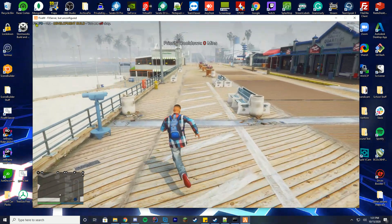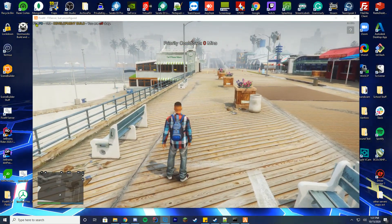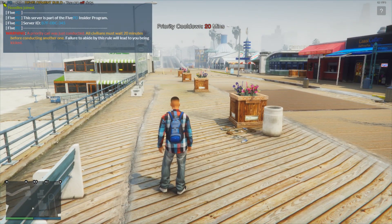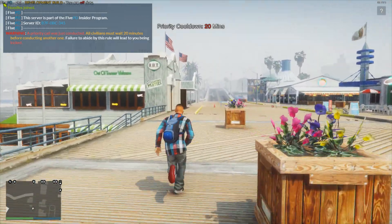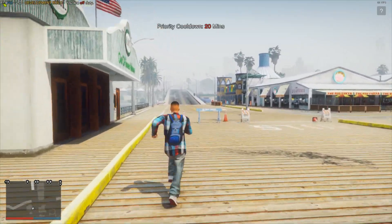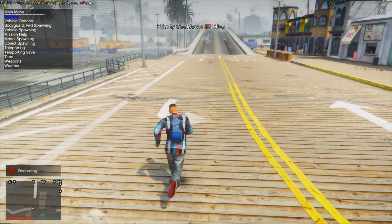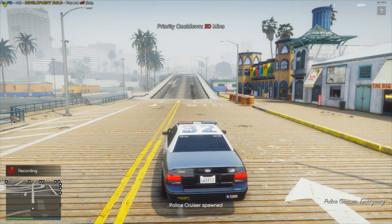We've got it in game and you can see the priority cooldown is up at the top of the screen. Let me make this full screen so you can see it better. Type slash priority and it will set it to 20 minutes. It will say in chat: warning, a priority call was just conducted — all civilians must wait 20 minutes before conducting another one. You can go into the file and change the time, and it will slowly count down every minute until the priority is finished, then go down to zero so people can conduct another priority.